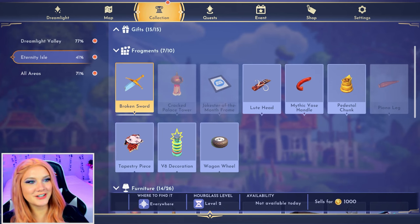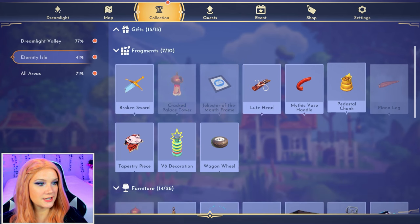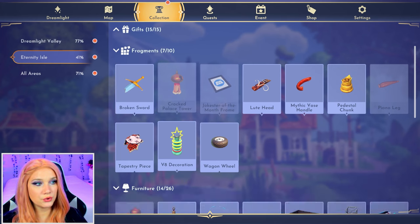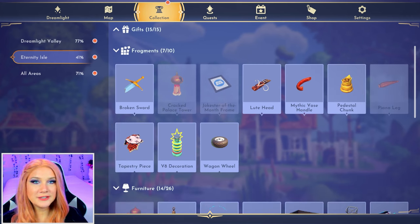Back on topic — the third category of timebending treasures is fragments. These are different because there's only one type of fragment that appears per day and it's completely random. To find out which one is available that day, you can come into the collections menu and scroll over to see which one says it's available today — today's the wagon wheel. The other option is just to go timebending and see which one you get. Also note that your hourglass has to be at level two or three for these.